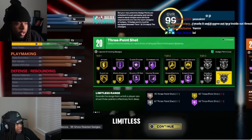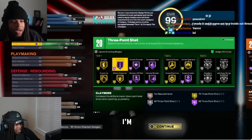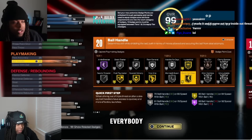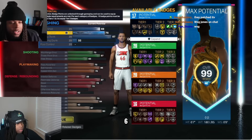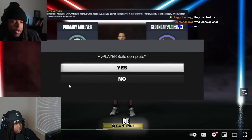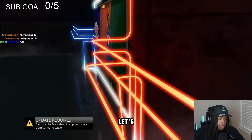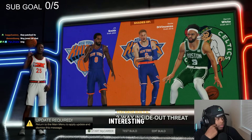87 three-ball is gonna give you silver limitless range and all that — 87 three is like the sweet spot on current gen. The reason I went 6'7" is because I wanted at least gold. Everybody apparently made this build. I chose 6'7", I'm taller than 6'6". This is looking like y'all meta right here. This is gonna be our little iso build — two-way inside-out threat.